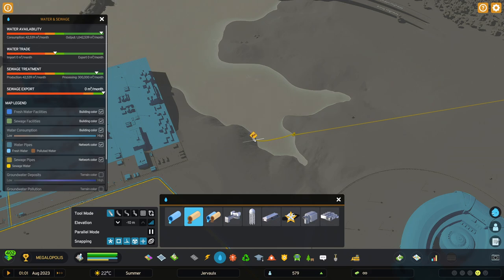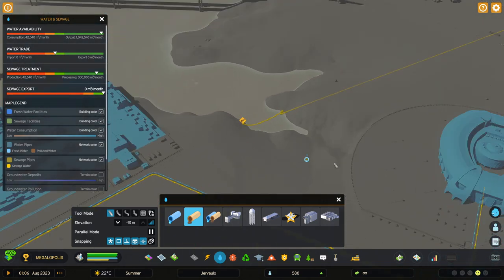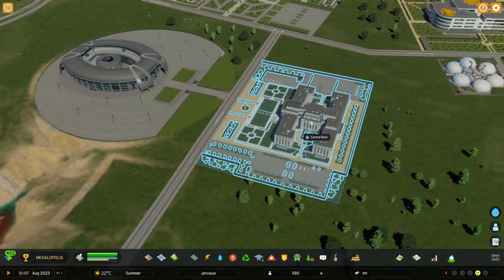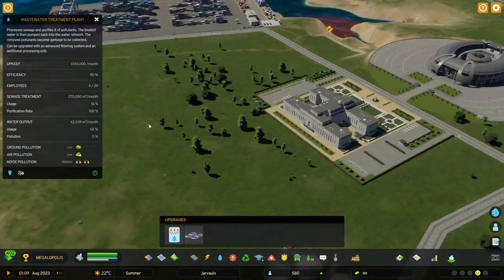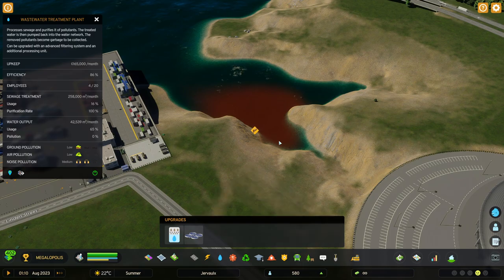We have to pay the other city to handle our sewage. This is not really cheap, and probably the standard sewage outlet as well as the wastewater treatment plant are probably more profitable than exporting the sewage. However, I just want to show you that this option exists.